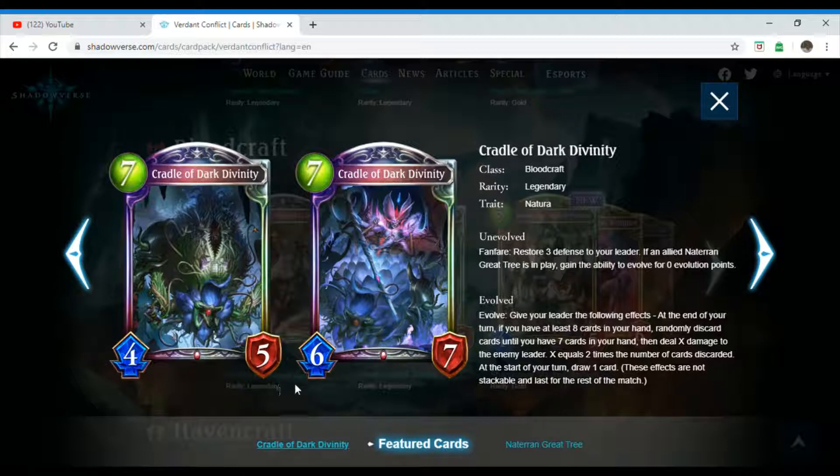We have Cradle of Dark Divinity, which is a seven-costing Bloodcraft follower. Its rarity is Legendary and it also has the trait Natura. Unevolved: restore three defense to your leader. If an allied Naturan Grey Tree is in play, gain the ability to evolve for zero evolution points. Evolved: give your leader the following effect — at the end of your turn, if you have at least eight cards in your hand, randomly discard cards until you have seven, then deal X damage to the enemy leader where X equals two times the number of cards discarded. At the start of your turn, draw one card. These effects are not stackable and last for the rest of the match. That sounds pretty good — for every card discarded, you deal X damage times two.